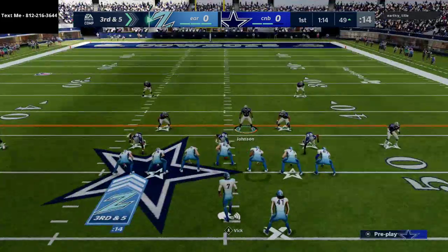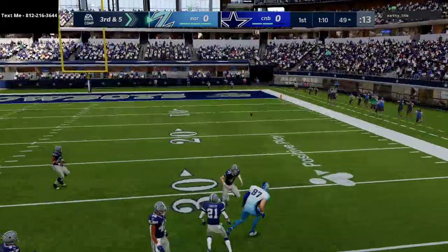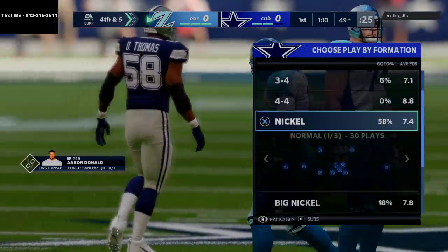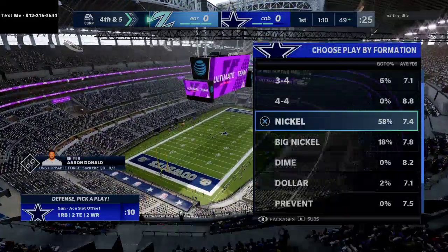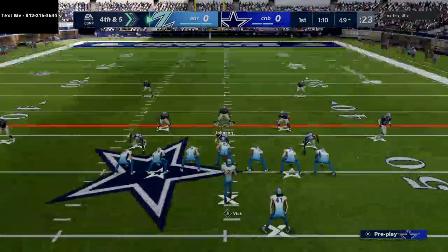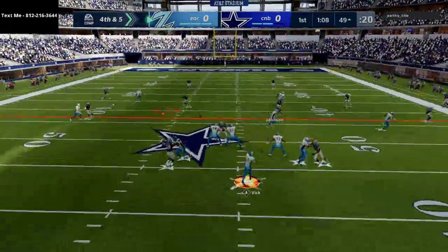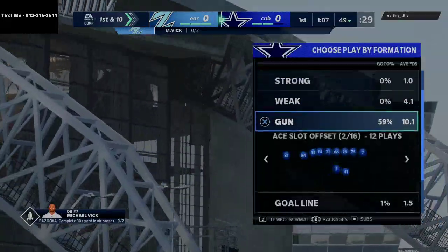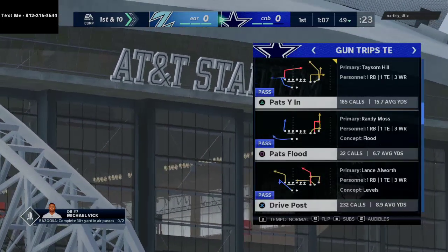From Nickel 3-5 you're able to audible into all different coverages — Cover 4, Cover 3, cloud coverage, all sorts. The icing on the cake is you can also go to Nickel Normal. The other reason I really like this defense is it gives you the best personnel possible on the field. We got the swat — I don't know why we didn't get any interceptions, he threw at me like 500 times that drive.